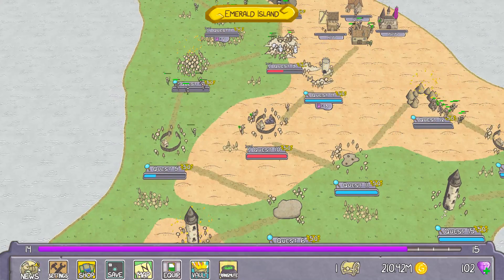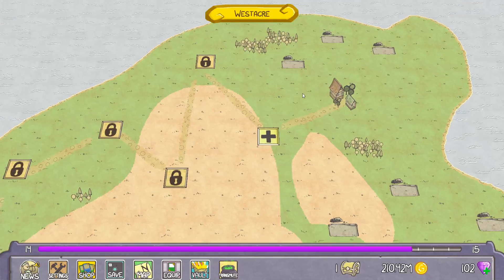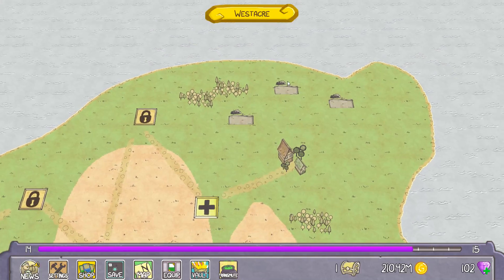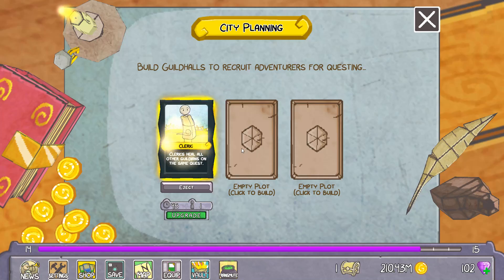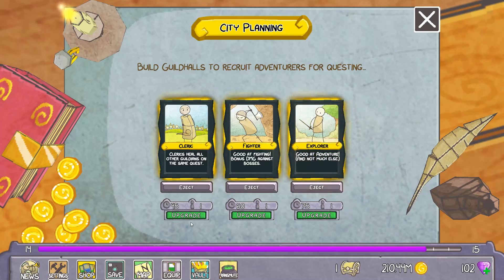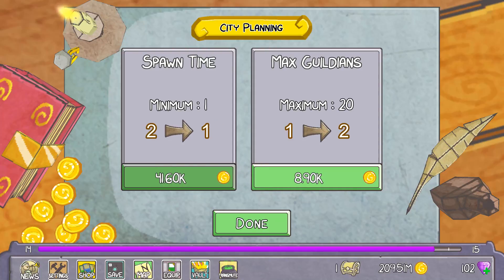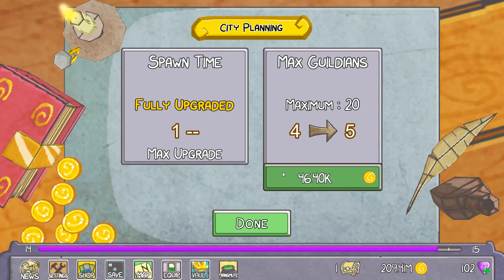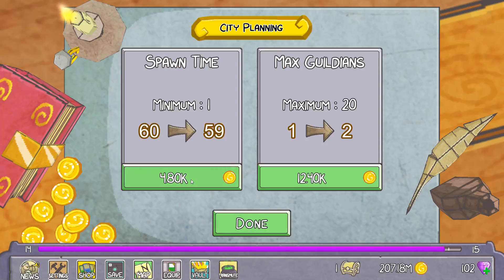Let's head on over to the map and then head over to three here. I don't think I have a whole lot of cards. I've got three more. So we'll do cleric, fighter, and explorer. There we go. And we'll upgrade these. Got plenty of money, that's not a problem. Upgrade these guys.